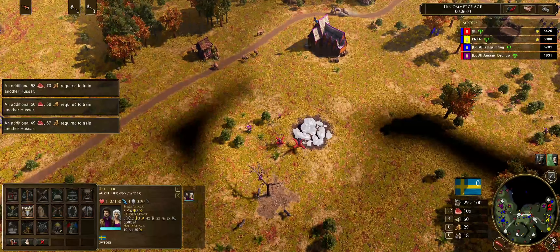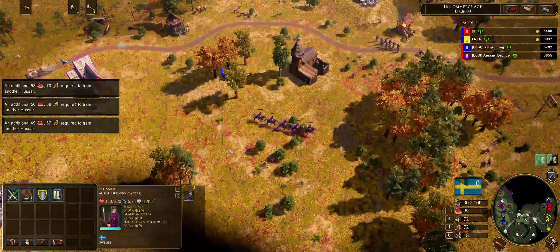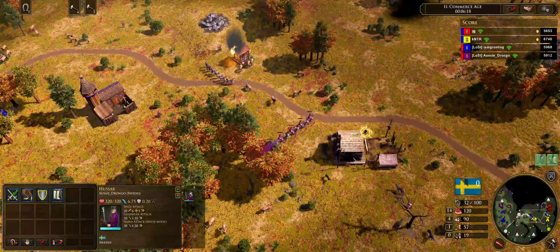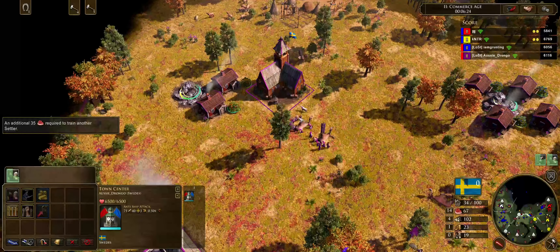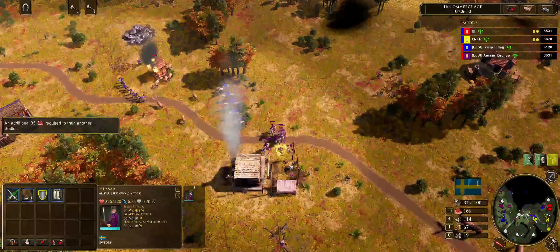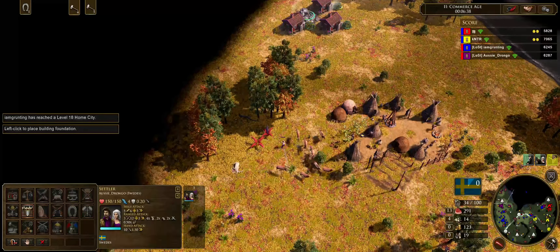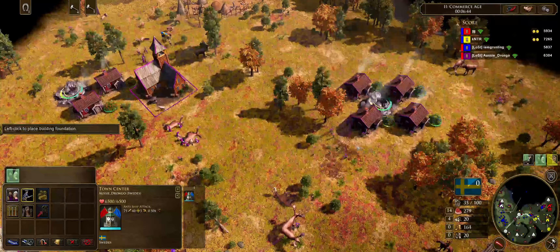We've got absolutely nobody on coin yet and I'm still able to get out that first batch of cavalry — that's five. The coin economy from the torps is just monstrous, and as we continue to add torps our food and coin economy is going to absolutely skyrocket. You'll be pushed into a point where you're wondering what to do with all these resources. I'm communicating with my ally that we don't want to commit right now. They've put buildings up for us to kill, but what we want to do is mass — I've gone for an economic build and I'm going to be shipping unit upgrades soon.